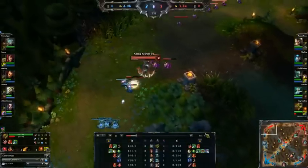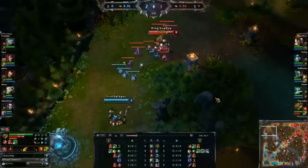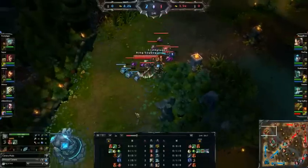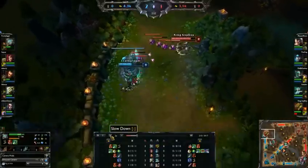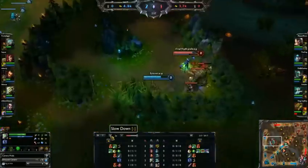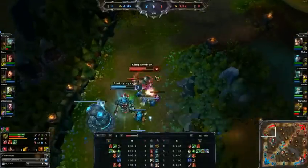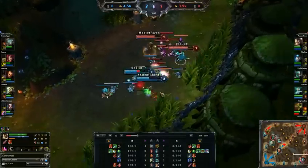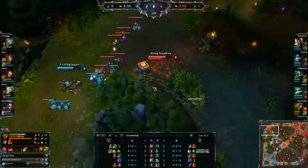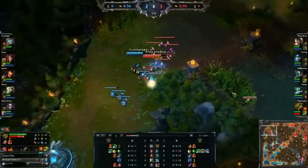I get to level 2 early while Rumble is still level 1 because I know he's back there. Rumble is really not that much stronger than I am because he only got an assist, not a kill. So I'm still pretty powerful. Right now I'm just trying to be really aggressive — harass all I can and ward so I know I can't be ganked.